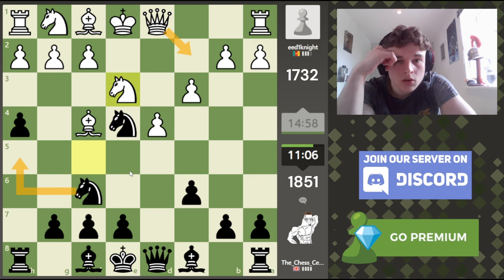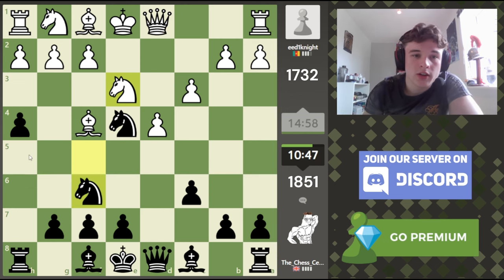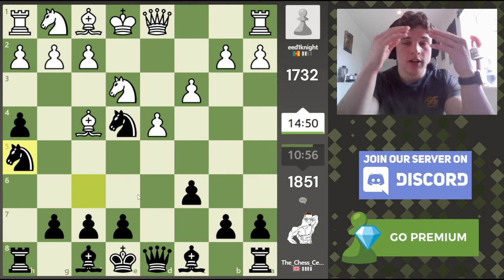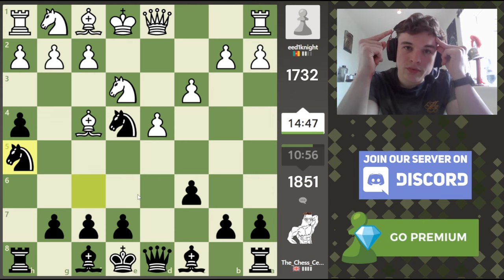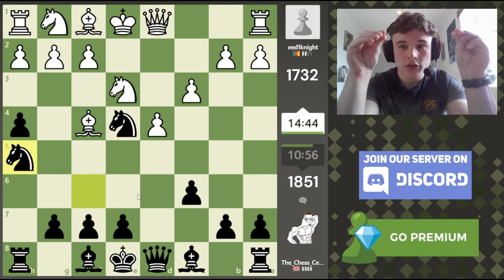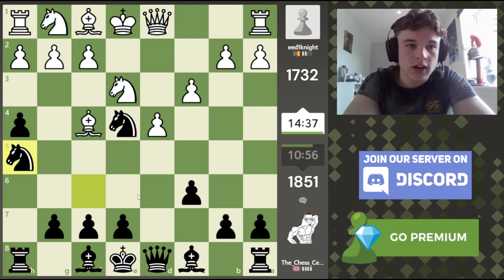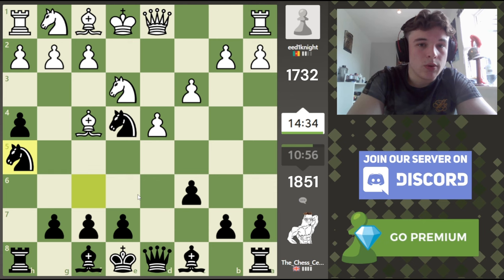Knight h5, queen c2 — then what? What if we just take, and then queen takes e4, and we go back to g6 and just claim the bishop pair? I think that's the worst case scenario, and that's if he finds queen c2, which is a tricky move to find. Because I've seen that in the one line I'm worried about we're still good. If I'm still happy with the position in the worst case scenario, and every other scenario looks good for me, then I should go for it.